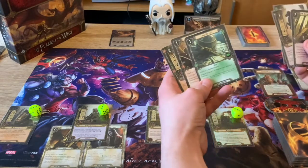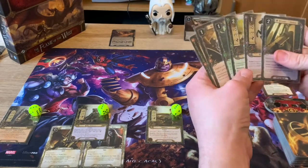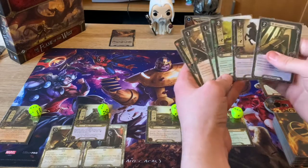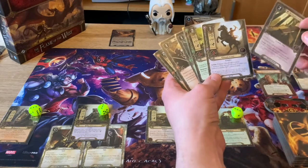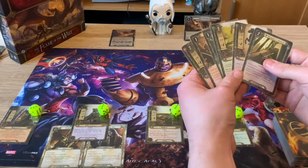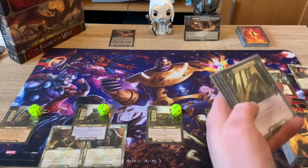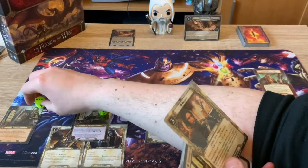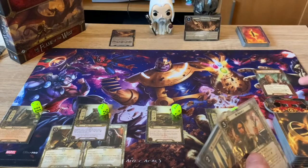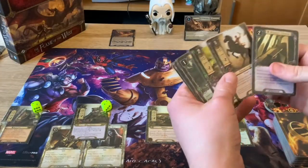Defending Ramas is a great defender. I'll put Gondorian Shield on Sam so he takes all the hits with his ability. Fast Hitch goes on Merry because he's our killer - you can quest with Merry and then ready him up in the combat round to fight back. Quickbeam is a handy cheap ally. Errand-rider is basically a free ally - great as a chump blocker. Student of Gondor is good for increasing resources. We're going to attach Andúril to Aragorn, leaving one resource in case we need it for Overcome by Fear.